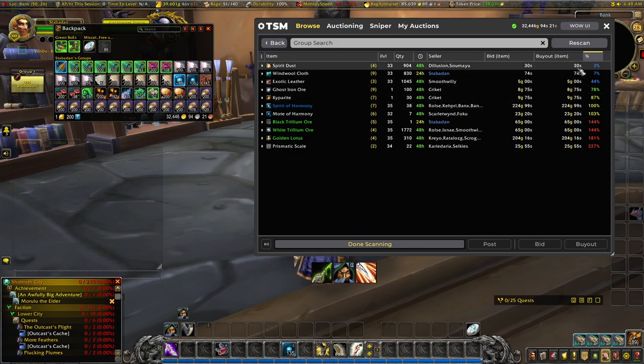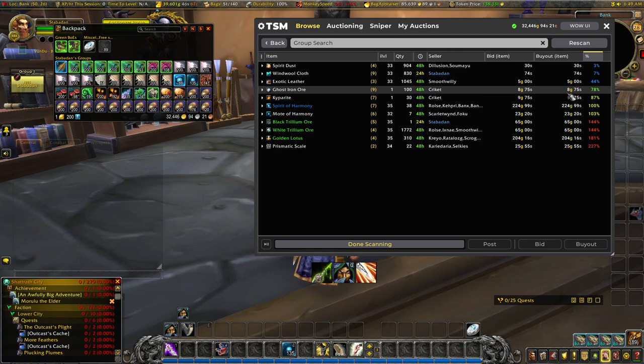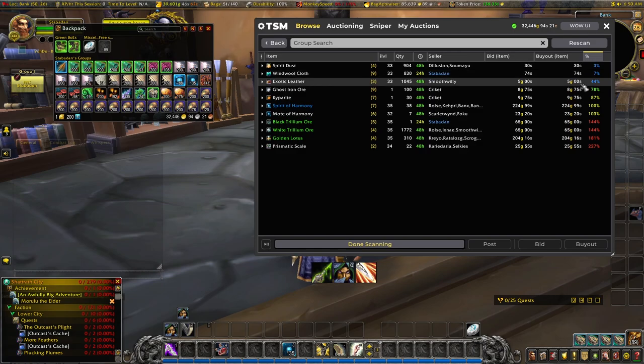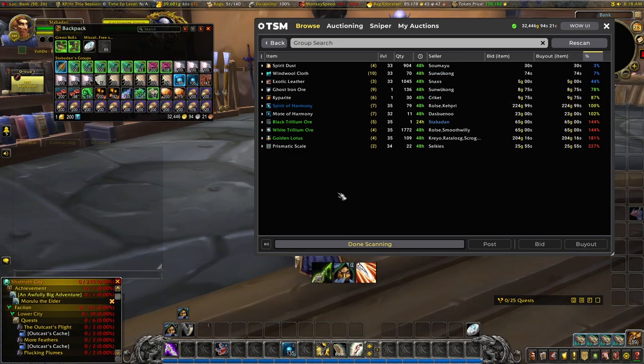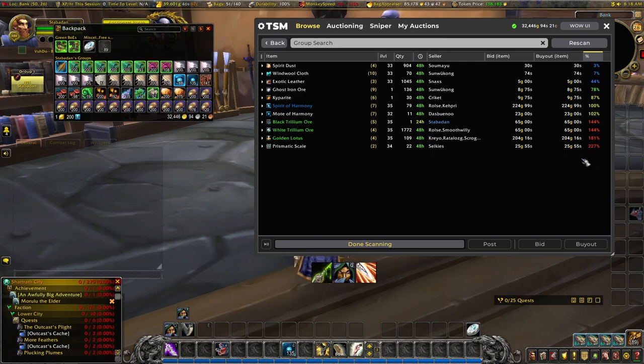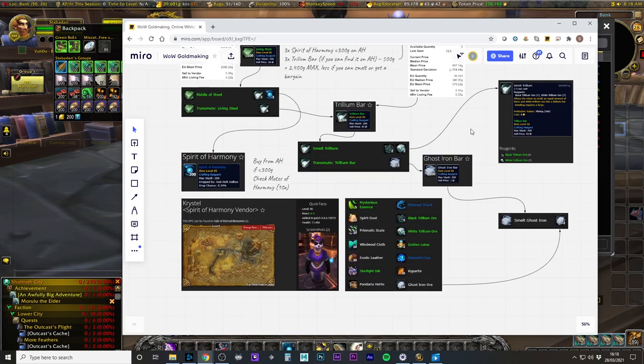Versus the price of Spirit of Harmony: spirit dust at 30 silver is very cheap, windfall cloth is also very cheap, ghost iron ore — these are all things you can go out and farm. The ore is slightly harder to get — the black and white trillium ore — which is why the price is slightly higher. Golden lotus is also higher. If you had the Tillers farm you could probably get some of these more easily. So from Kuiperite upwards these are more easily obtainable and their price versus Spirit of Harmony is less. Looking at this, we can see we could get our black and white trillium ore from our Spirit of Harmony and sell it for a higher price, the same with golden lotus.